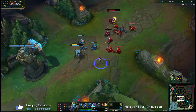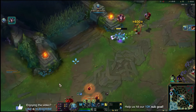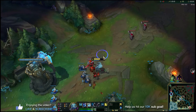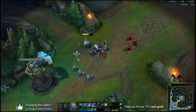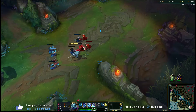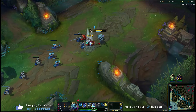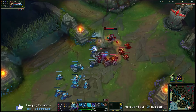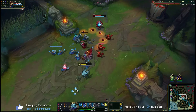At level three Fizz becomes dangerous and you might be able to get early kills — that's really the kill threshold you're looking for. Post-level three, keep using the same Q, auto, W trade combo and look to back once you have 1300 gold for Lost Chapter. Use E to dodge the enemy's abilities while staying safe, and try to shove your wave before recalling to minimize lost CS.